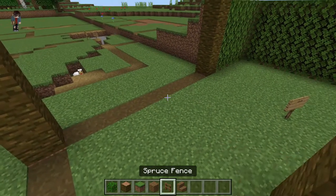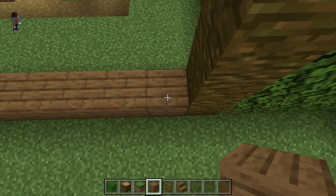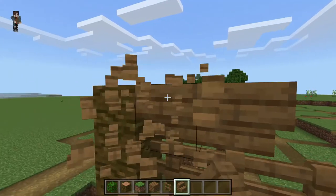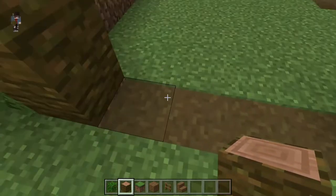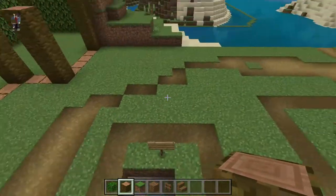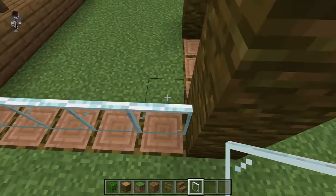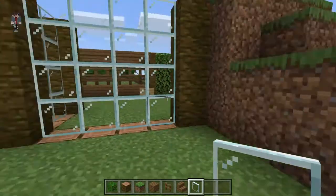I'm just going to build up the back of the hill a bit more. Next, we're going to go to all of the corners and add some jungle log pillars. We're going to get out some spruce planks, some spruce fences, and some spruce stairs to build up the wall on this area. We'll do one layer of planks, then another layer of fences, and the top layer is going to be some upside-down stairs.